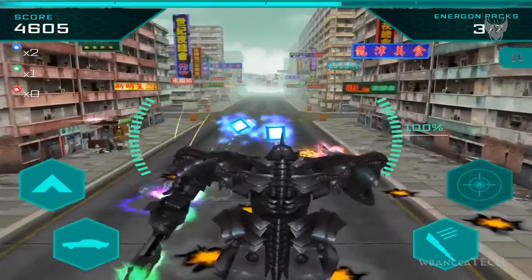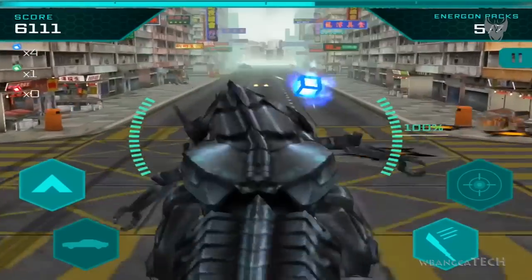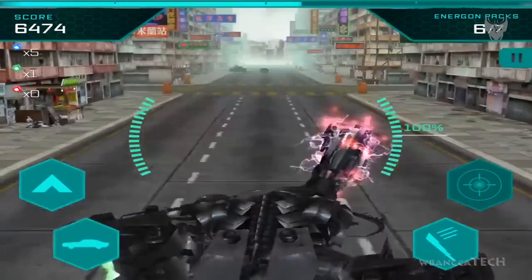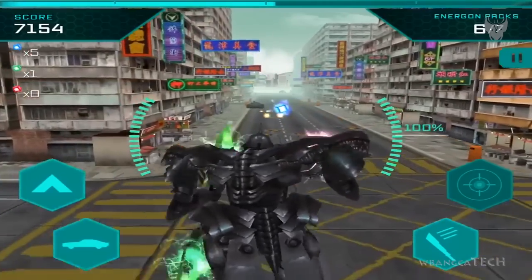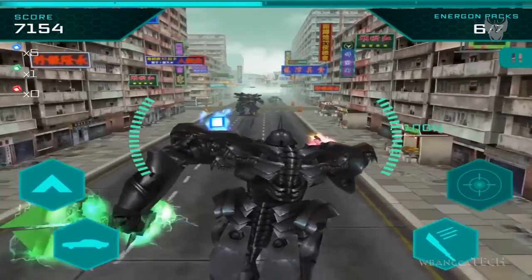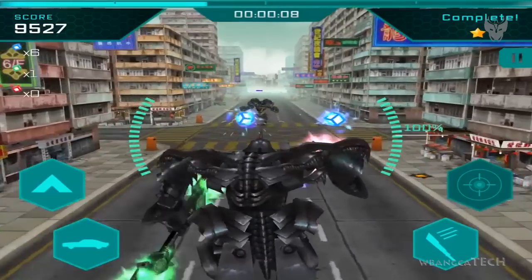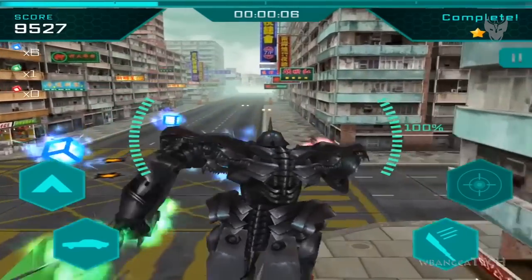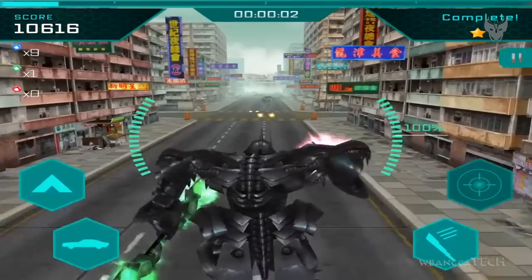I don't know how Stinger and Galvatron show up because Stinger kind of showed up randomly, and I only fought Stinger once or twice. The first time around we were actually successful when we ran into a stage, but Galvi is a tough nut - I haven't seen Galvi after like at least 10 runs.